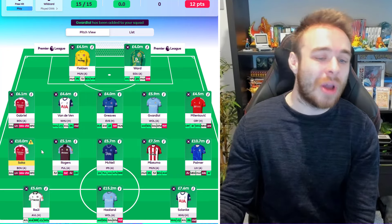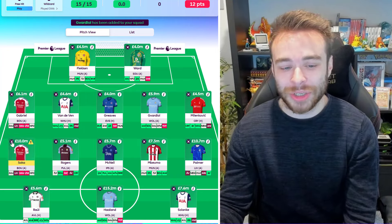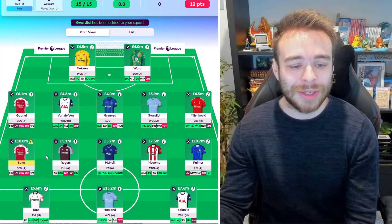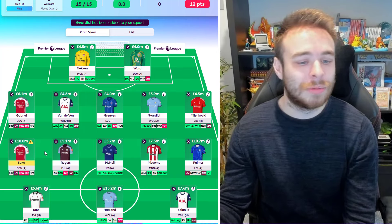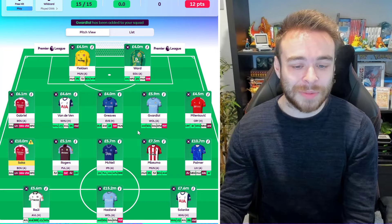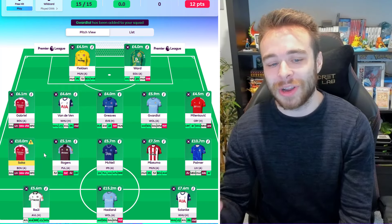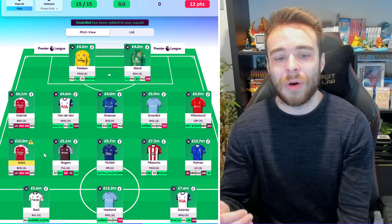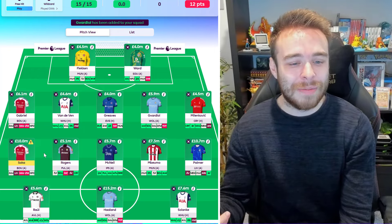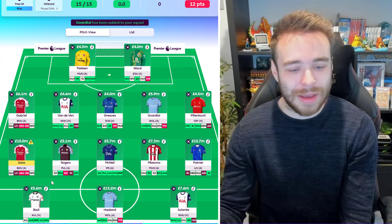In midfield we've got Saka, who has Bournemouth away. We don't really know the injury situation with Saka — if he is out, options like Phil Foden, Brennan Johnson, or Maddison are good alternatives on a wildcard. The news from Carsley suggested it's not as bad as first thought and they didn't want to risk him during the international break, so it may not actually be a hamstring. We'll have to wait for press conferences this week.